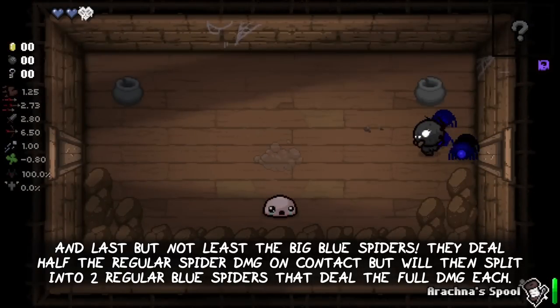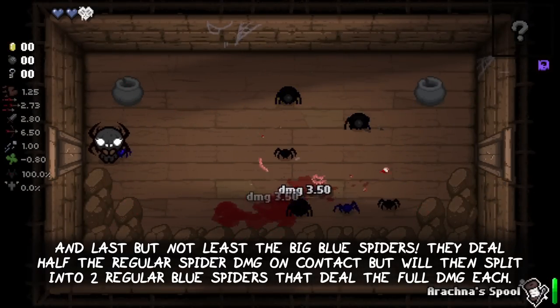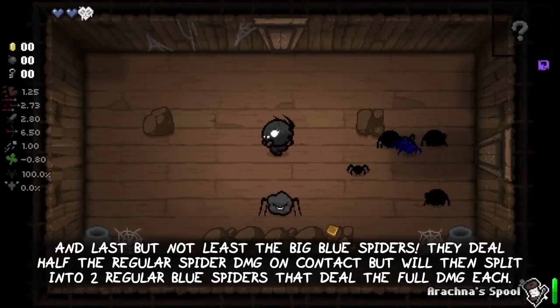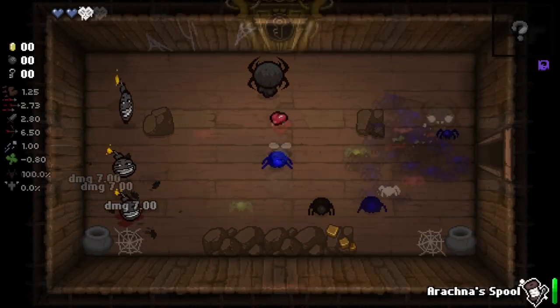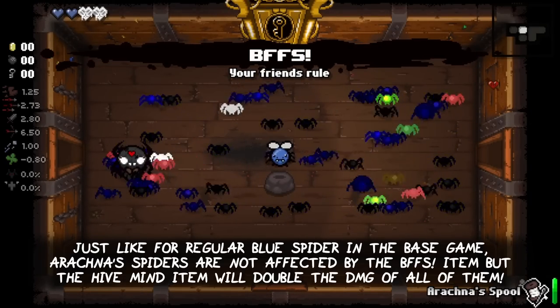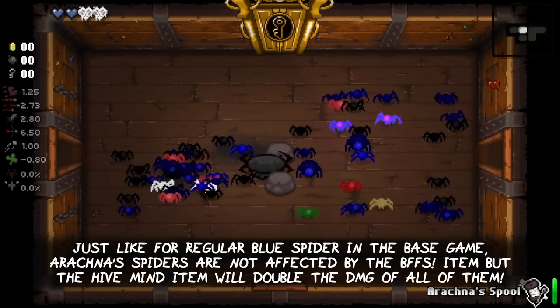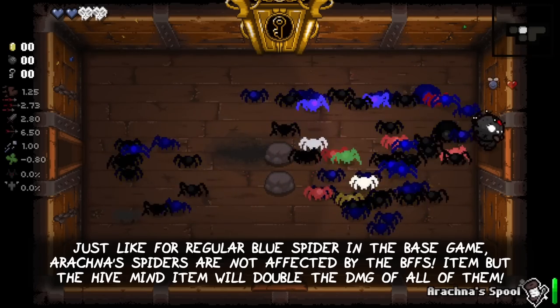And last but not least, the big blue spiders. They deal half the regular spider damage on contact, but will then split into two regular blue spiders that deal the full damage each. Just like regular blue spiders in the base game, Arachna's spiders are not affected by the BFF item, but the Hive Mind item will double the damage of all of them.